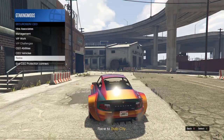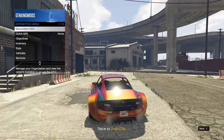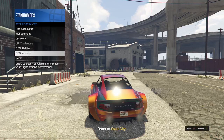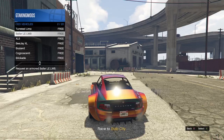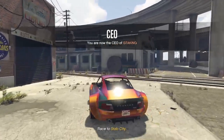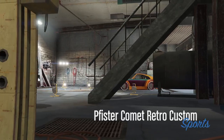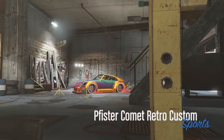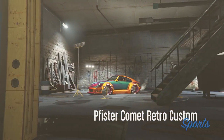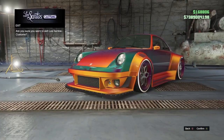Go into the interactions menu to retire, then re-register, then go back into the interaction menu a third time to call out the buzzard, and drive into LS Customs. Once inside LS Customs, press B one time and hold Y to respawn. On PlayStation, press triangle to respawn.